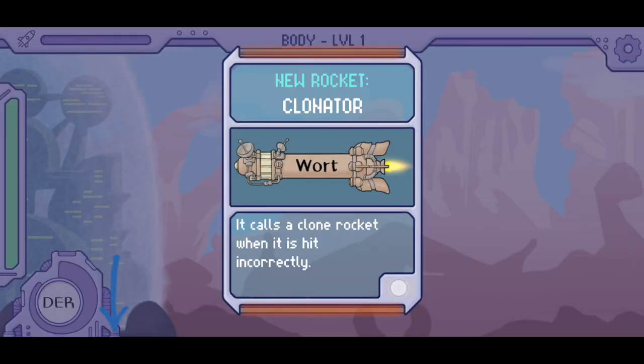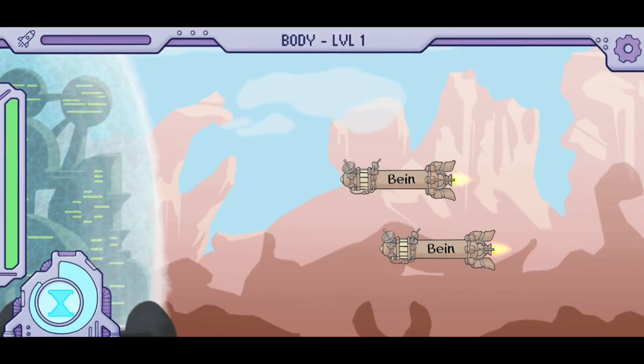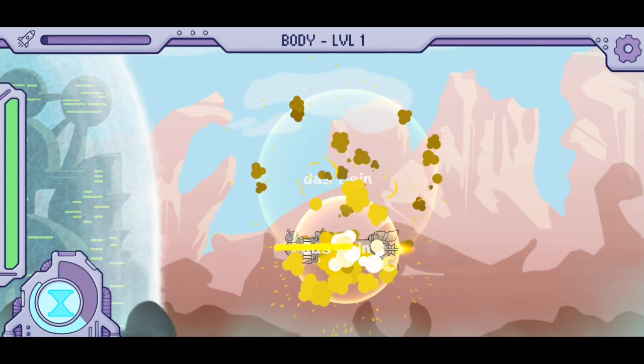In addition to the rockets, there is a time machine in the bottom left corner. Here you will only see the articles, and if you swipe in the correct direction enough times, it will charge this device. When you tap on it, everything in the game will slow down, which is super helpful when there are a bunch of rockets.